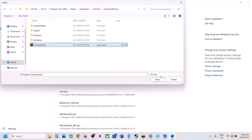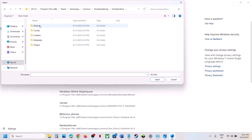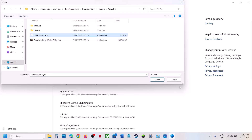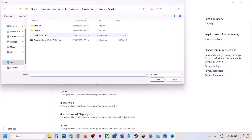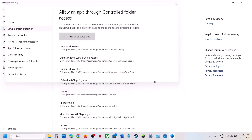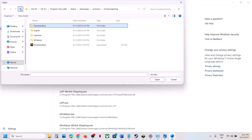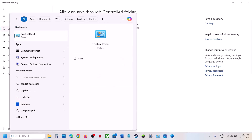Click Add an allowed app, then Browse All Apps. Go to the game installation folder and select the game exe file, click Open. Repeat this — click Add an allowed app, Browse All Apps, open Dune Sandbox > Binaries > Bin64, select the exe file and click Open. Do this again for the BattleEye folder — select the BEService exe and click Open. Add all relevant exe files.